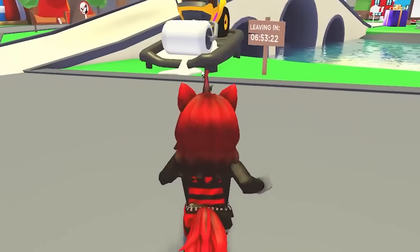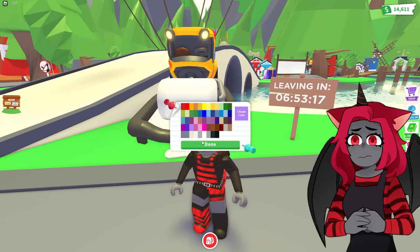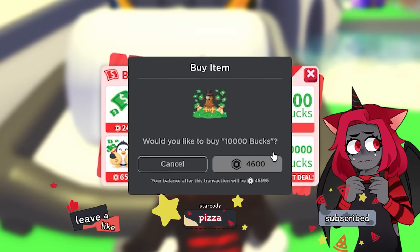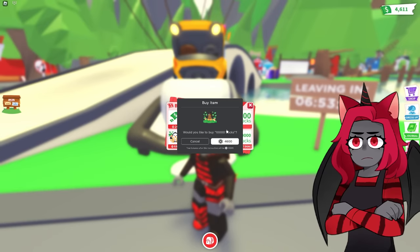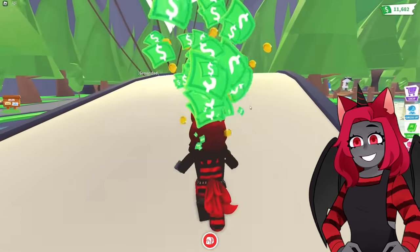This sale leaves in 6 hours and 23 minutes. We need to get this in every color because I don't think we did. Here's some pink for you pink queens out there. I have no more bucks because I'm on my building account. Oopsies. I should do this on my main account — I'm on my building account for a specific reason.